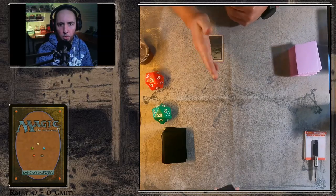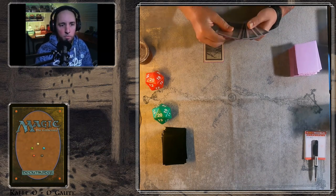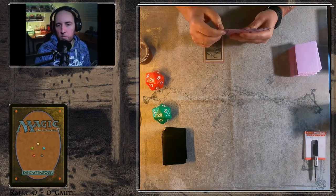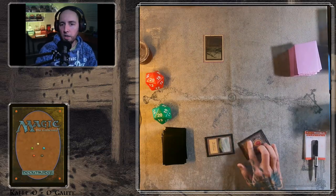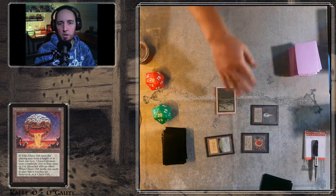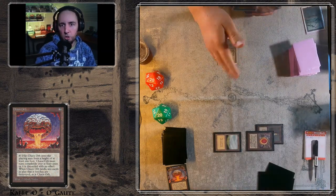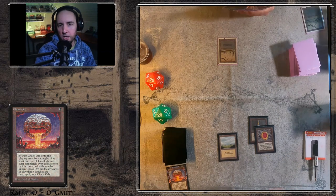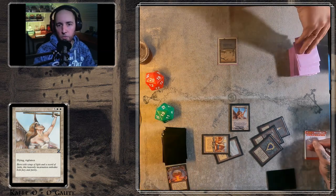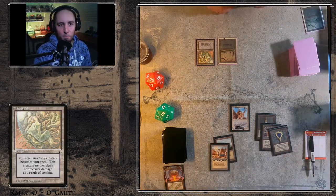Game number one — Goethe on the top and Kalle on the bottom. Goethe is on the play, starts out with a Swamp, Island, and a Mox Ruby, into a Chaos Orb and a Mox Pearl activating it. He doesn't have to flip. That's a way to use a Chaos Orb — you can just take a chance that your opponent kept a hand with a few lands. A very strong follow-up with a turn two Serra Angel, and a Maze — that's perfect.